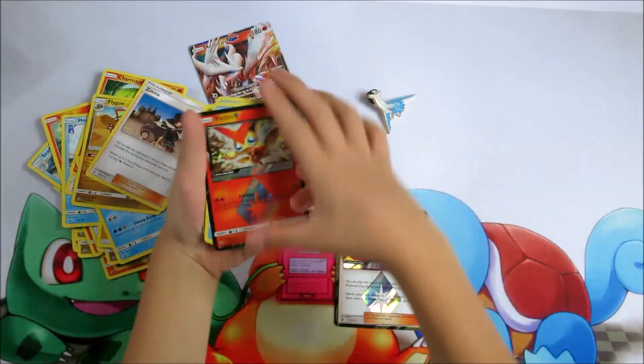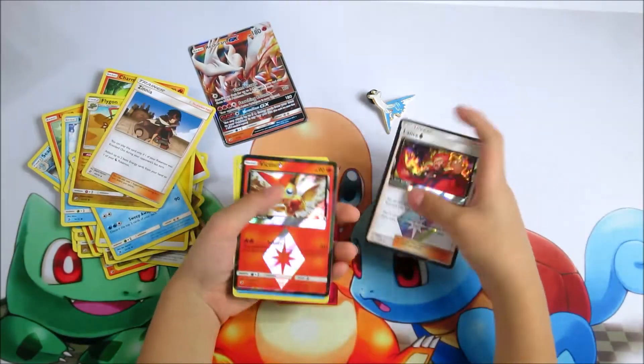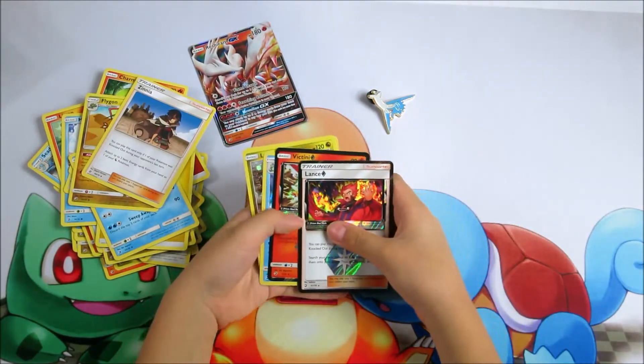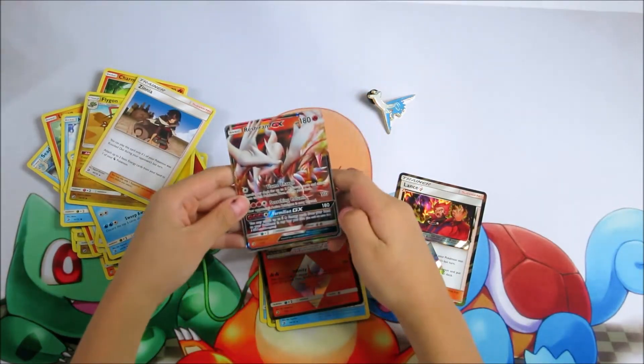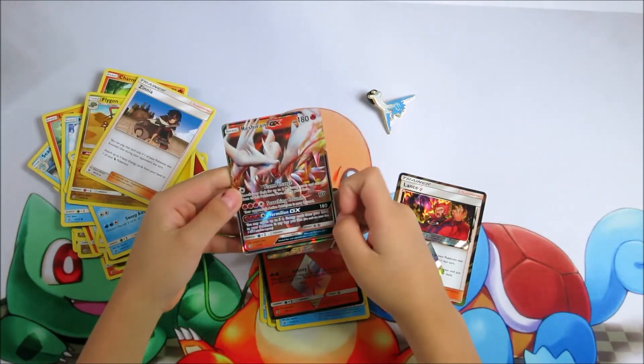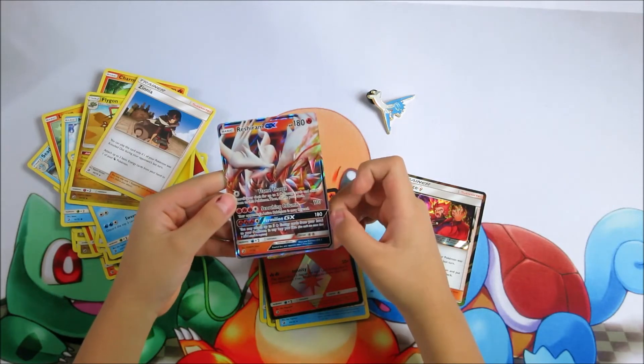These are the rare cards: 2 Prism Stars and 1 GX. It's a Ratshine GX. It could do about 110 and also 180.